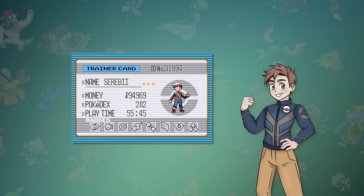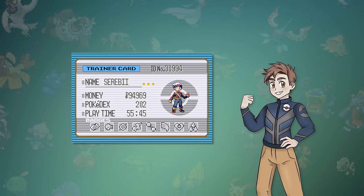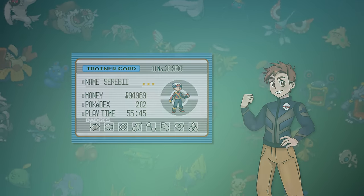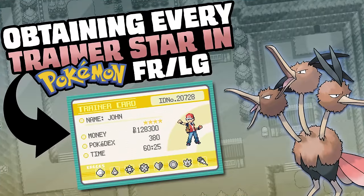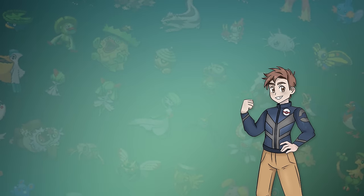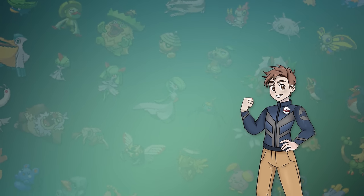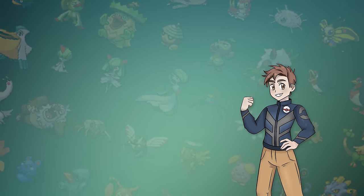Trainer stars are given out for completing specific big challenges in each game, and in a sense they're basically a checklist for 100%ing the game. But what does it take to get them all? Today we're going to find out how easily you can get a 4-star trainer card in Pokémon FireRed and LeafGreen. So unlike my other videos, there aren't any challenge requirements or things I need to mention beforehand, so let's just jump right into it and see how long it takes.